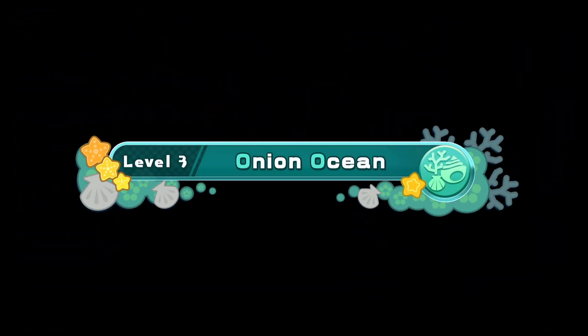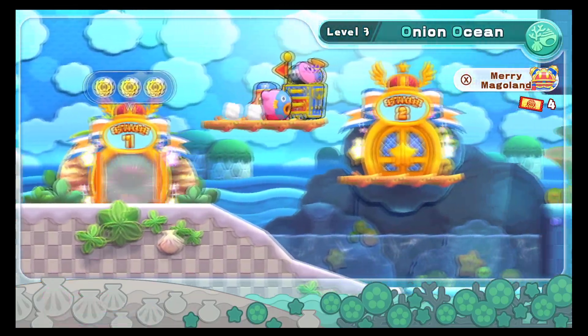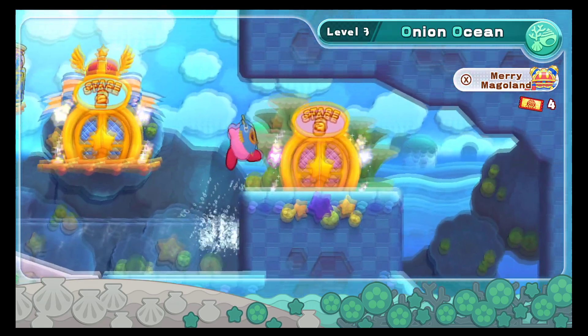Last time we just got to Onion Ocean, and now let's do more of Onion Ocean. Pretty simple. We're probably not going to have time to do Merry Magland today, because we have two other stages to do before we fight the boss. And this stage has like four energy spears, and the other one has a lot more. So let's get right into it.